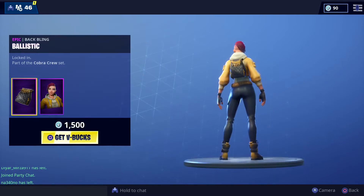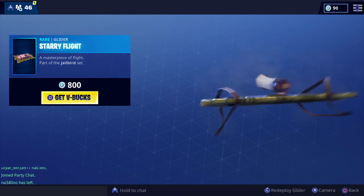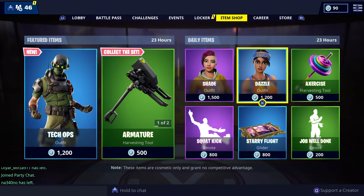The Shades is back in the store — okay skin, I wouldn't buy it. Squat Kick — I hate this emote. Starry Flight — it's an okay glider, it's like a picture and it's 800 V-Bucks.